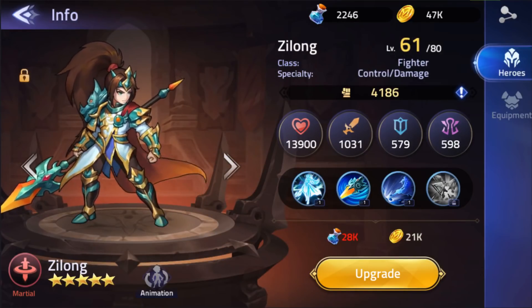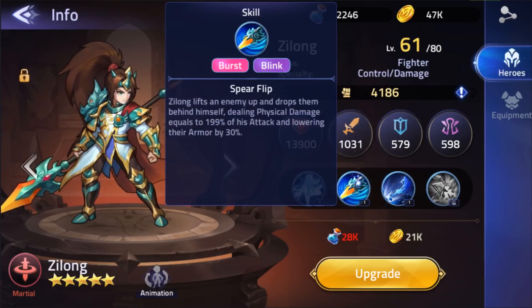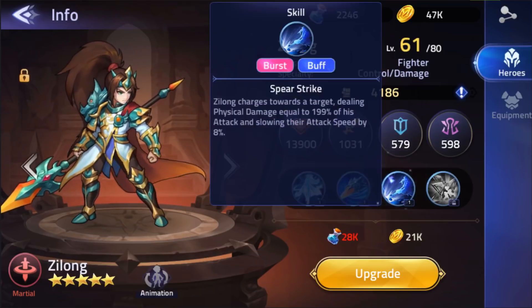Our boy I'm currently using as my tank — even though he's not a tank — is Zylong. He has the highest defense and highest HP on my team, so I have him in the front row. He's sitting at 4,186 battle power and is a fighter control damage type. His ultimate, Supreme Warrior, increases his attack speed by 28% and attack by 50%, makes him immune to control effects temporarily, and removes all previous control effects. His Spear Flip lifts an enemy up and drops them behind him, dealing physical damage equal to 199% of his attack and lowering their armor by 30% — defense-breaking. His Spear Strike charges towards a target, dealing 199% physical damage and slowing their attack speed by 8%.